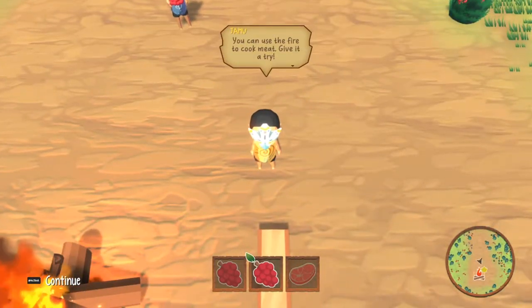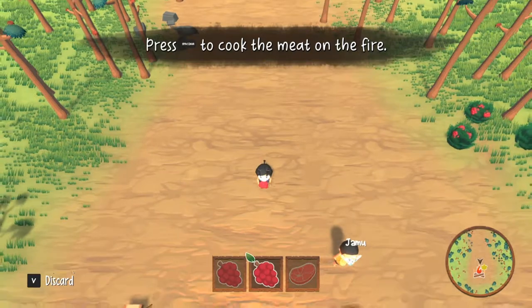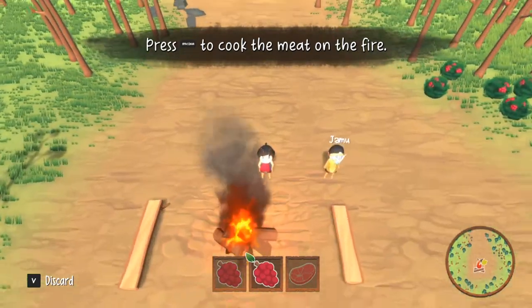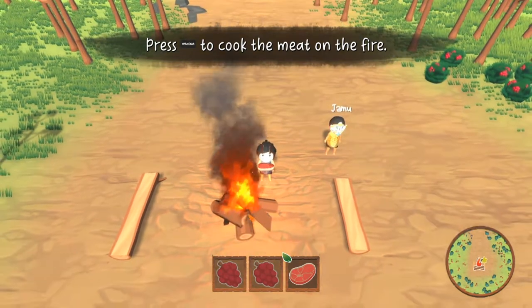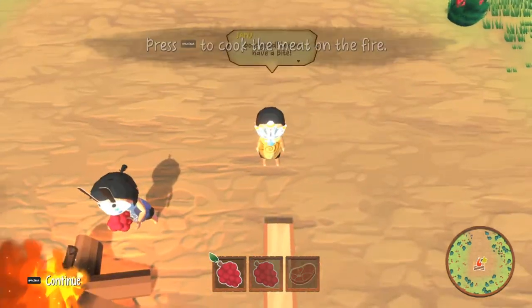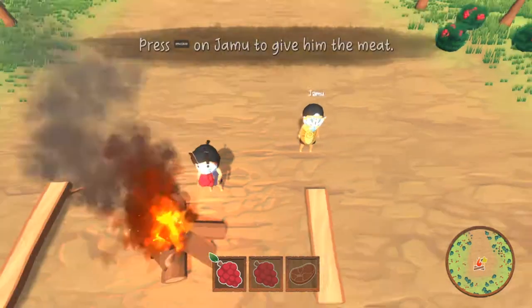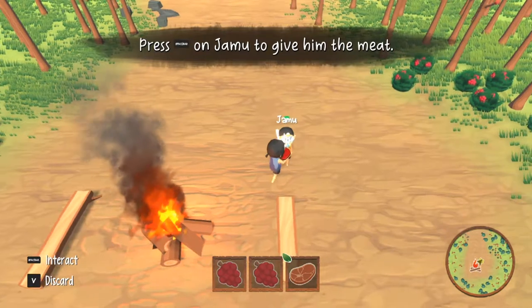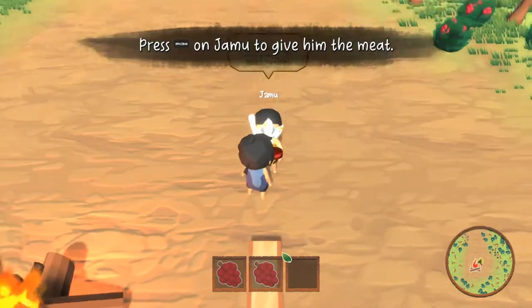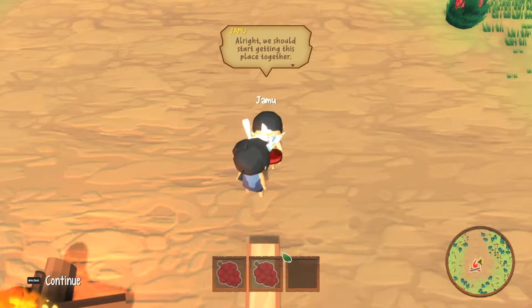So far the controls aren't half bad. You can use the fire to cook the meat — give it a try. I'm gonna cook the berries. Let's have a bite. Dude what — I get to give him the food? That's good. Alright, we should start getting this place together.